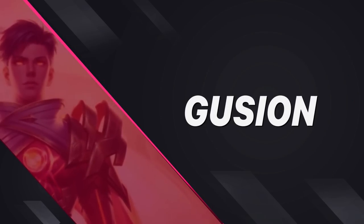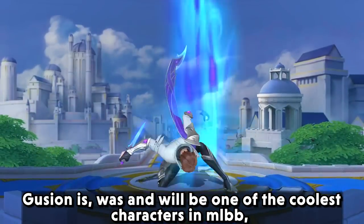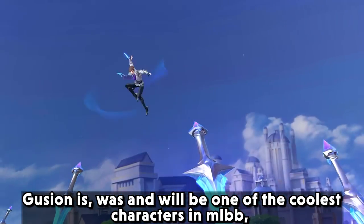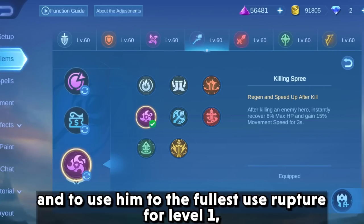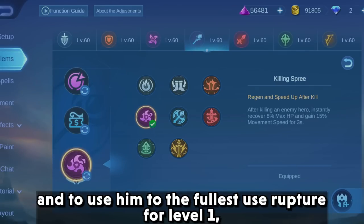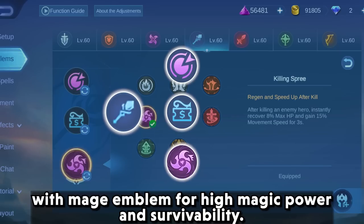And next we have Gushan. Gushan was, is, and will be one of the coolest characters in MLBB. His skill set requires a lot of time to master and to use him to the fullest. Use rupture at level 1, bargain hunter at level 2, and killing spree as core talent with the mage emblem for high magic power and survivability.